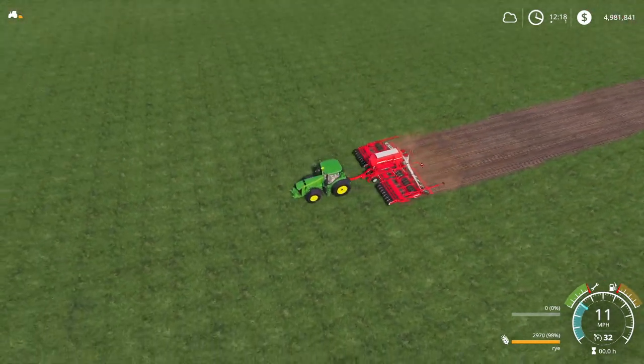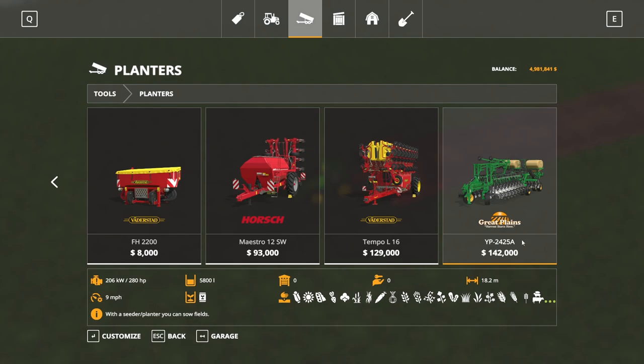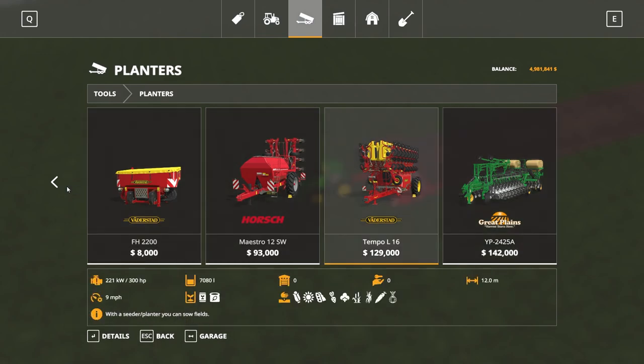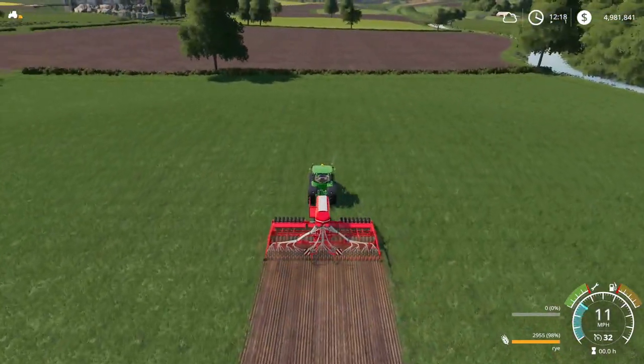When I plant millet, I'm not going to be able to do it on here unless I have a direct drill, so I can work on getting that. If you're looking at planters, the one that can essentially direct drill and do all these — Great Plains here — you can plant everything with it. But essentially you need a planter style in order to get what you need done. I'm going to go ahead and get all these guys planted just to get a strip of them in here.